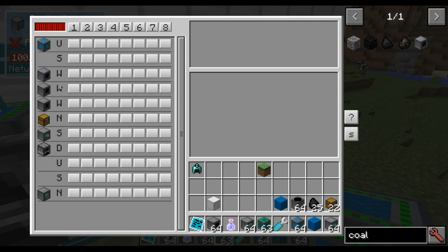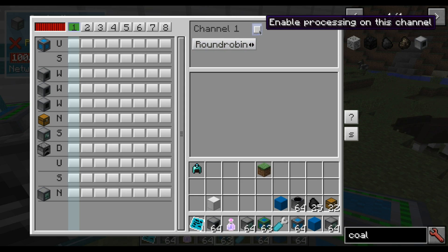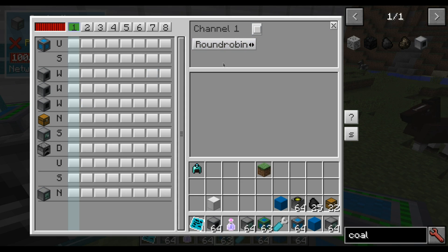Here you see all the machines. There will be tooltips in further versions — at this moment you can't really see it. But this is our chest. So first we make a channel. These are all the channels — we have 8 channels that we can use. We don't want energy, we want an item channel. Create. And we will use round-robin. We will also disable the channel so that we can set it up and items don't start flowing too soon.